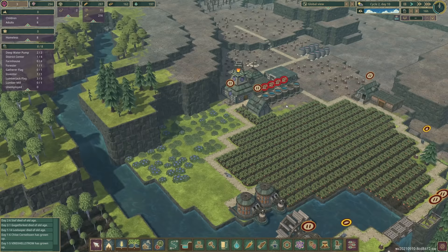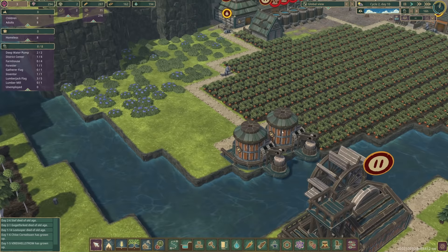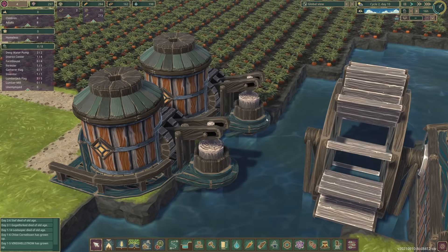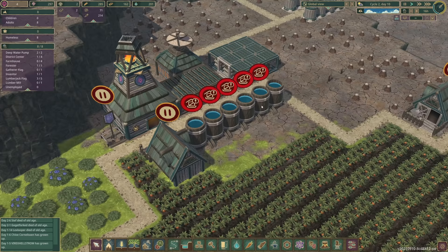Things are looking pretty good at the moment. We're just waiting for these guys to be born - we can't do too much in the meantime. We've got two guys in here pumping their logs. You can see with the latest in log technology they can suck water straight out of the river and we can store it in these containers. All of these are full so I might look to expand that.